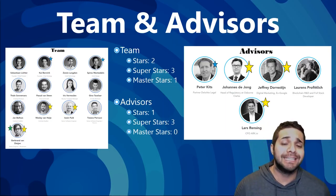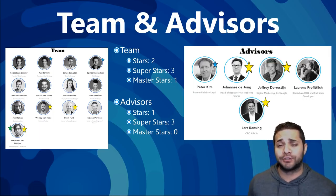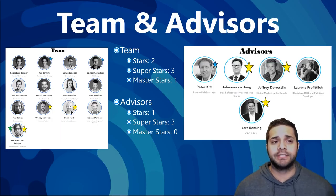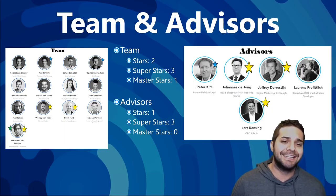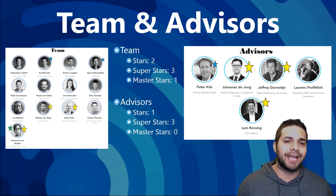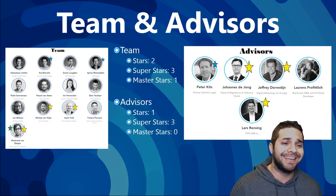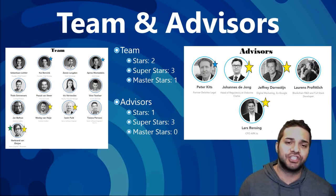Now to their team and advisors. Their team has two stars, three superstars, and one master star, while their advisors have one star, three superstars, and no master stars. Their top team member to start is Wesley. He's the contract auditor for Blockport, and he gets his superstar for being an agile coach at Accenture, consultant at Avandi for five years, solution developer at Heineken, scrum master for Roch Diagnostics, and a lead at Shell. He definitely has some big companies that he has worked for.